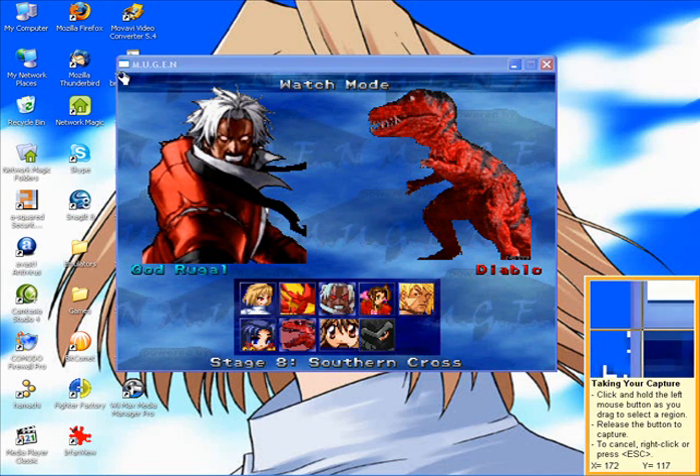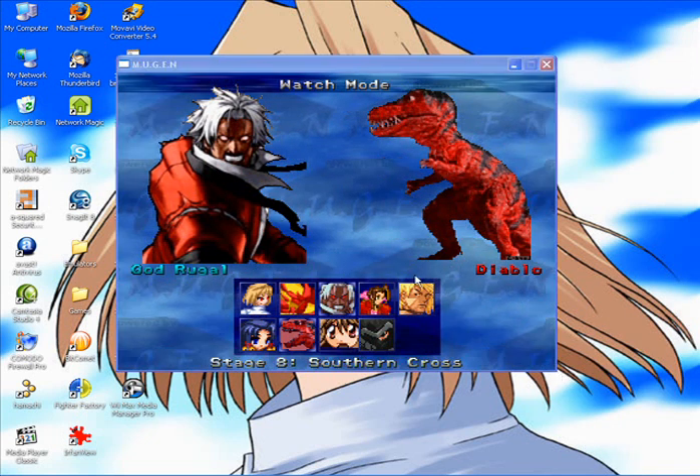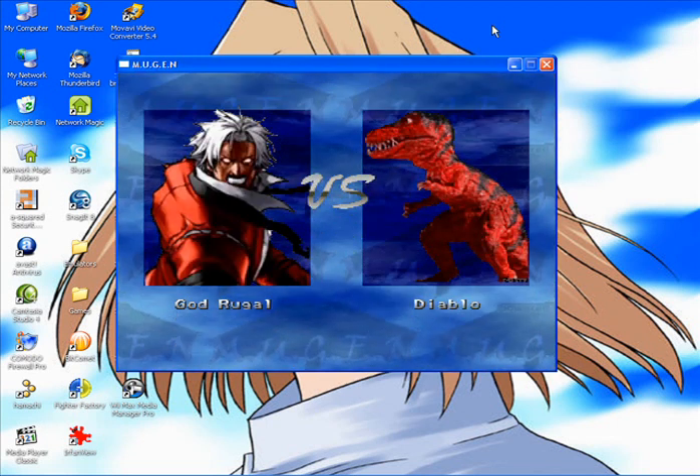You press print screen and with region mode on, you just drag the box over to select what you want to record. Up comes the recording window, you press start and off it goes. Now you do your match.